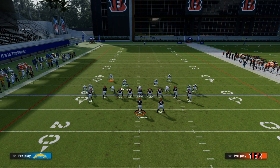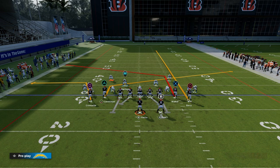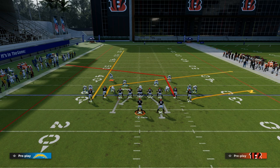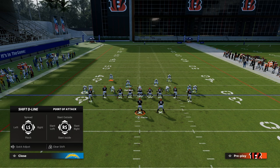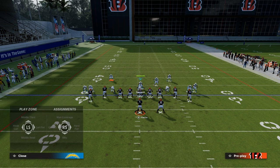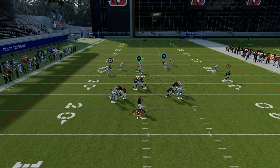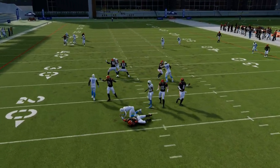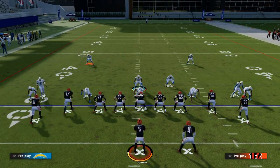One thing your opponent is going to do when they see you running a lot of man coverage is you're going to get the slant-post concept. To defend this, we need some help in the middle of the field. If they're probably going to block the running back, I watch the running back — if he doesn't go on a route, I put the middle linebacker on the right in a hook curl. Now I can take the slant, pass off to the curl, and then get back on the post, forcing them to wait late to throw that slant as it crosses the middle of the field.